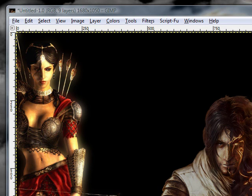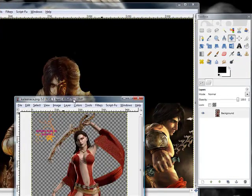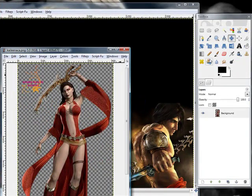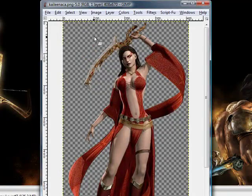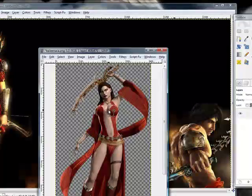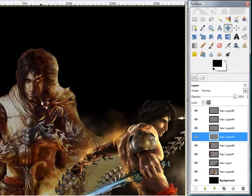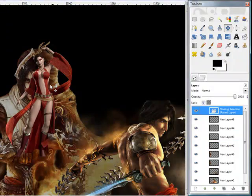Let me think. One more render. I'm going to use this one because I don't remember the game very well, but I think she's a bad guy. So why not have a little bad guy in there? Erase the render signature, select it, copy it, minimize it, select a new layer, paste it in.